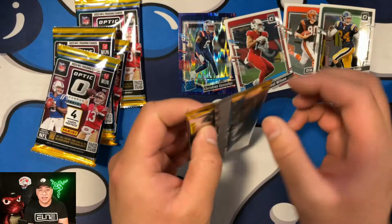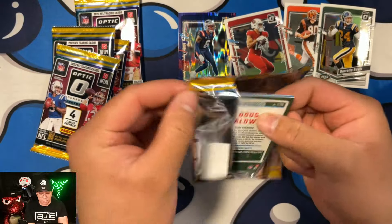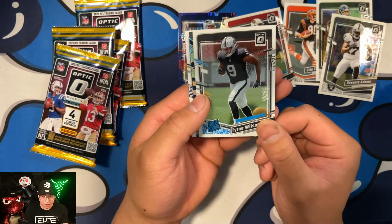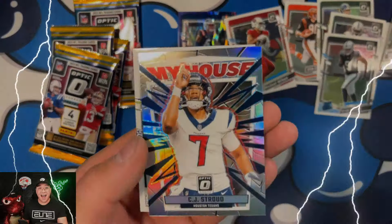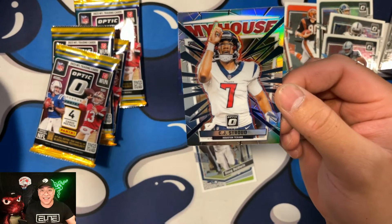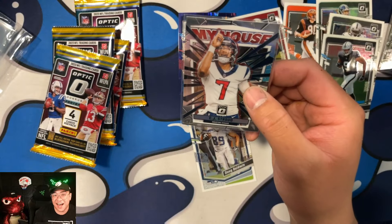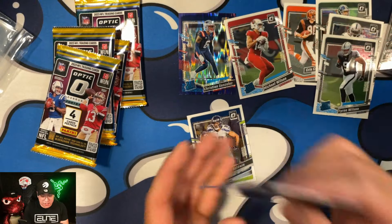Pack two — we got Doug Baldwin, which is kind of crazy. It looks like a silver Rated Rookie Wilson in here. And then — oh my goodness — we got a CJ Stroud silver 'My House'! Let's go! We are Stroud hunting and we pulled a silver CJ Stroud. Let's get that one in a top loader. What a second pack — that is beautiful!